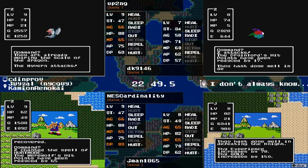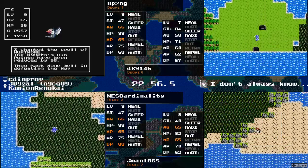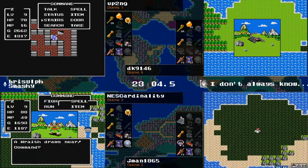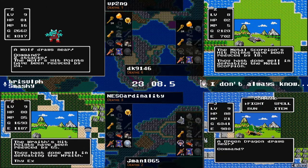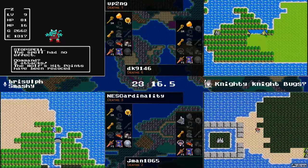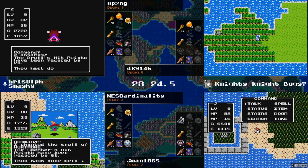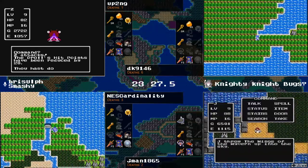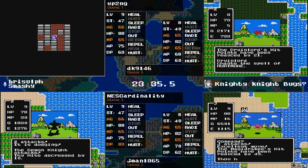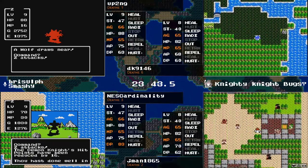Jman runs straight into a knight and the knight runs straight into a Hurt More. The agility hasn't necessarily continued to ratchet up for them — they've only gained 30 agility in the last eight levels. The second continent is just Charlock — a straight shot over to Charlock. DK running into an armored knight — that's not good. DK has Hurt More but only doesn't have the MP to beat an armor knight with it. When you only got one shot in the chamber, you better make it count.